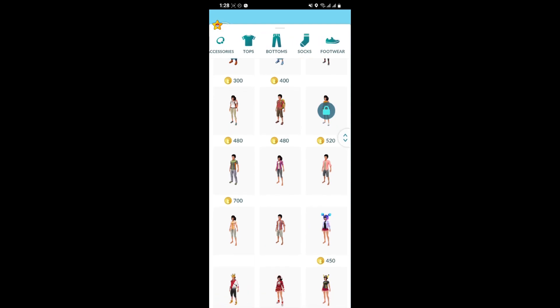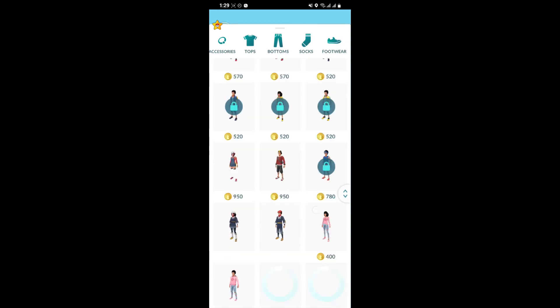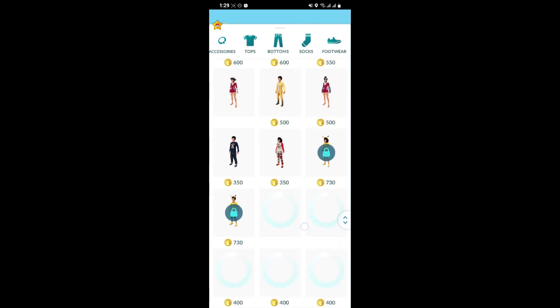So just select the sets that you want for yourself, buy it, and go back to the game — and you can see your character has worn a new clothes set.